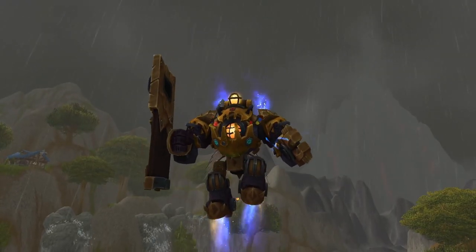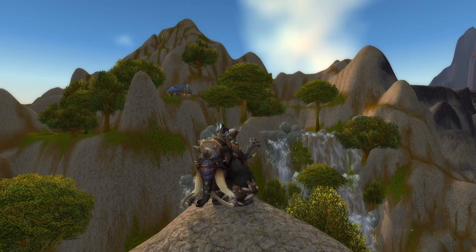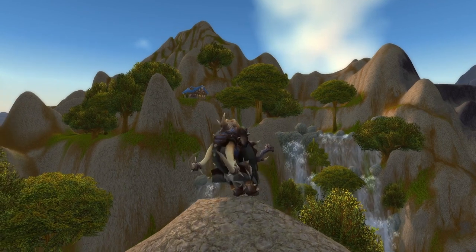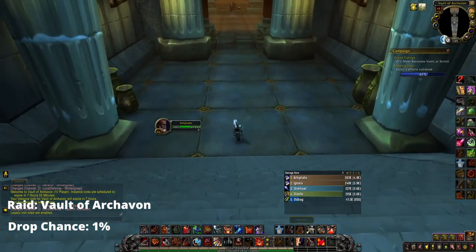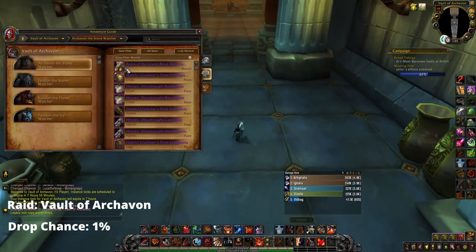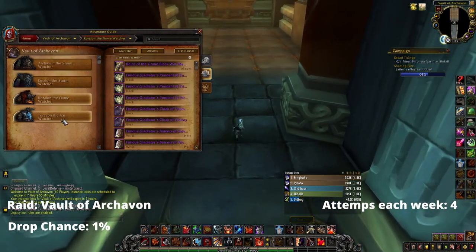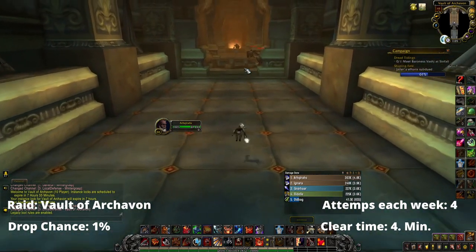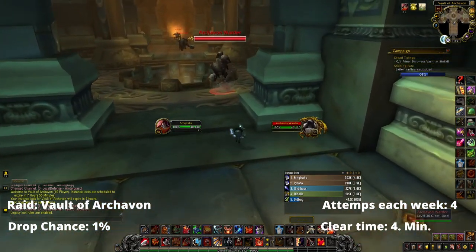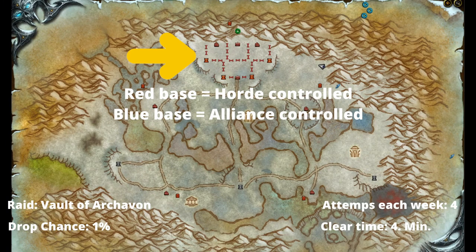So hang on and let's get started. First one up is the Grand Black War Mammoth. This mount drops from the raid Vault of Archavon with a 1% drop chance. The thing is, though, that it drops from all the bosses. So with four bosses in total, you'll get four chances for the mount to drop every single week on every single character. It is also a very fast raid to clear as there is basically no trash, making it by far the easiest Raid Drop mount to get in the game. To enter the Vault of Archavon, your faction must be in control of Wintergrasp, which is located in Northrend.